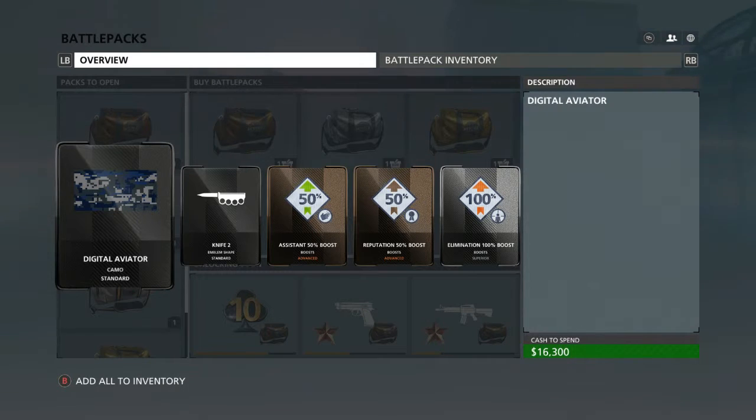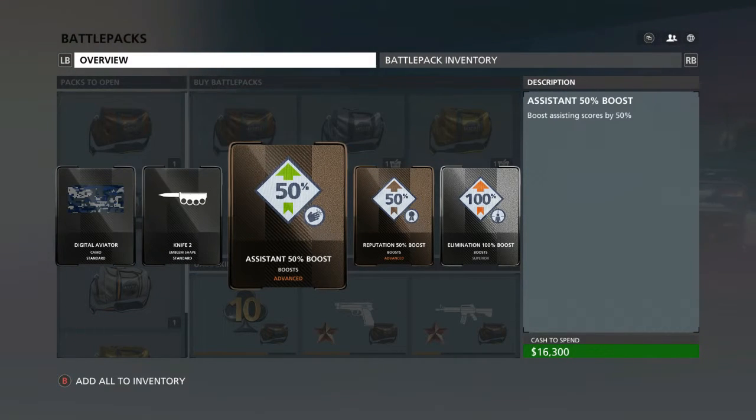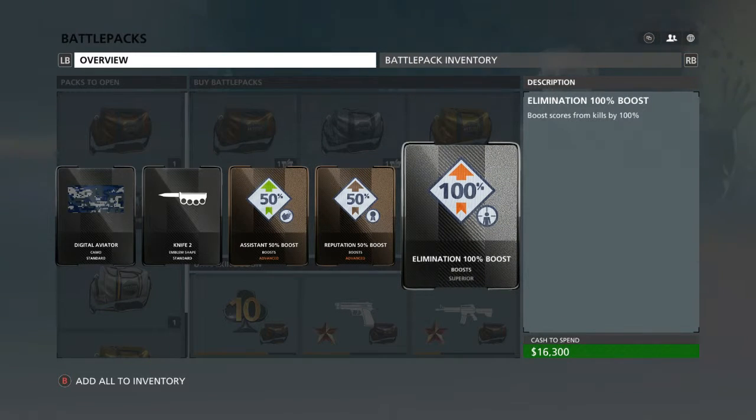Here we have Digital Avatar Camo — or Aviator, or whatever this is — Knife 2, Emblem Shape, Assistance 50% Boost, Reputation 50% Boost, and Elimination 100% Boost.